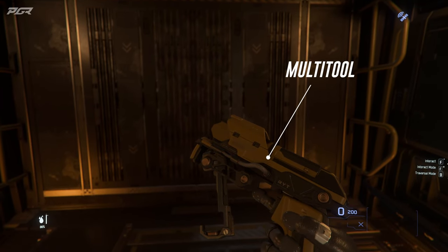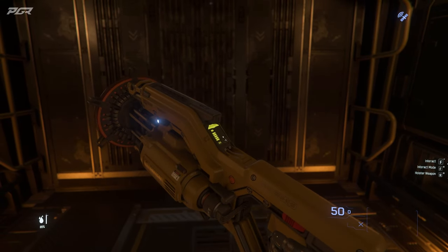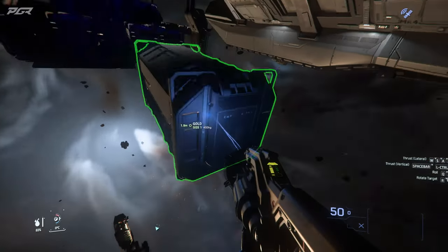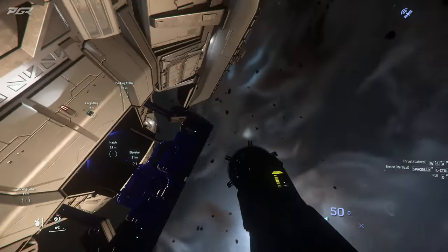It's important to bring with you a multi-tool with a tractor beam attachment or a max lift tractor beam. The reason for this is you'll need to leave your ship to open cargo bays, doors, etc. There's always a possibility of finding cargo containers, weapons or even components you might be interested in. In this case I found some crates of gold.